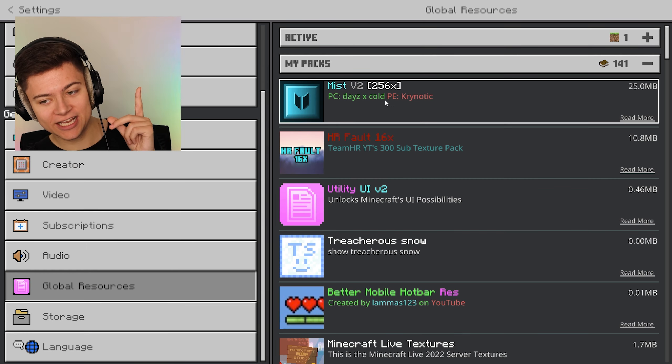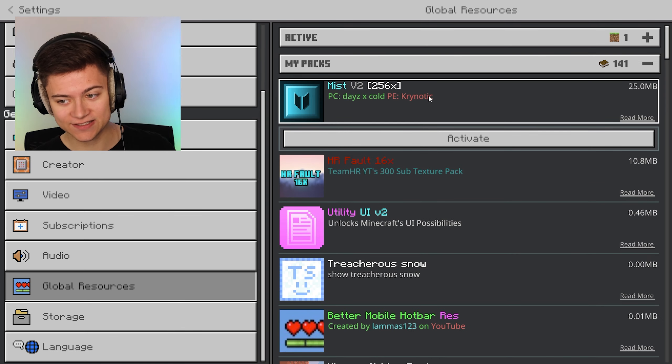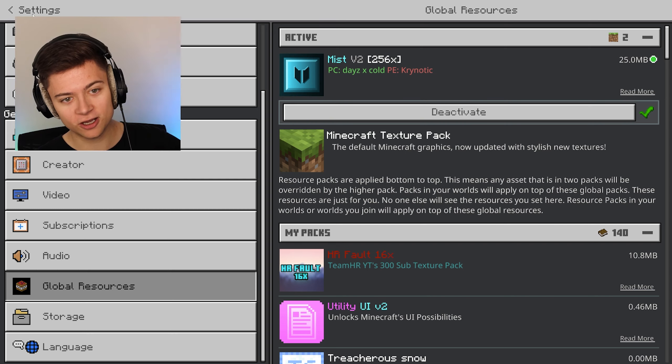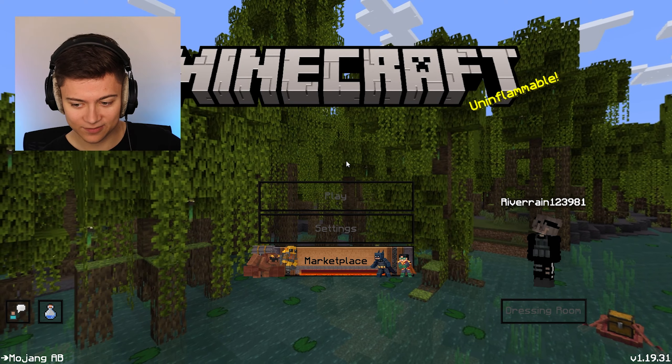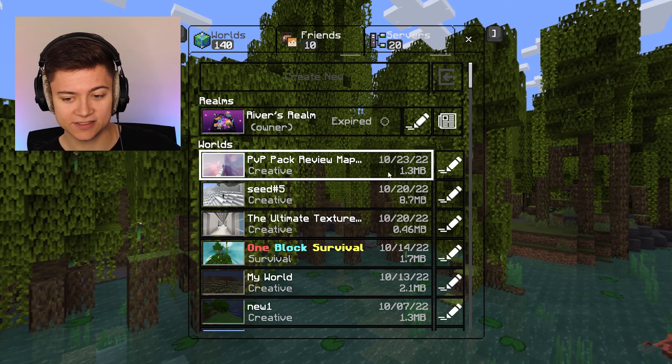The first pack I'm gonna be checking out is the Myst V2, and this is actually a 256x pack. Without further ado, let's activate it. I'm actually super excited. No gear icon so we can just get right into it. As you guys can see, pretty default over here, but we do now have clear buttons which is pretty awesome.